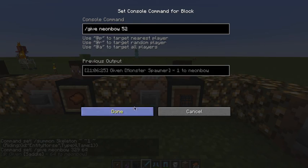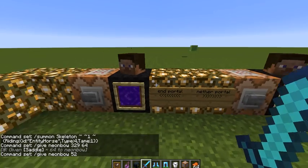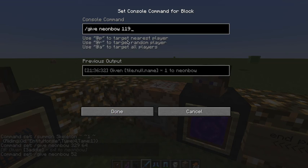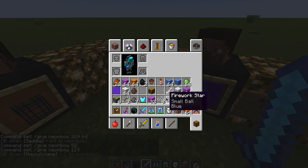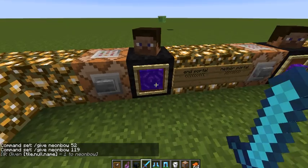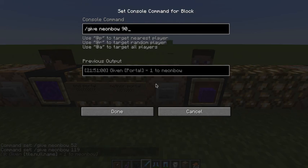Mob spawner, of course — 52. The end portal: 119. Now I have the end portal. Another portal: 90.